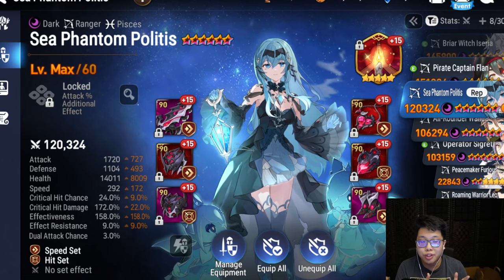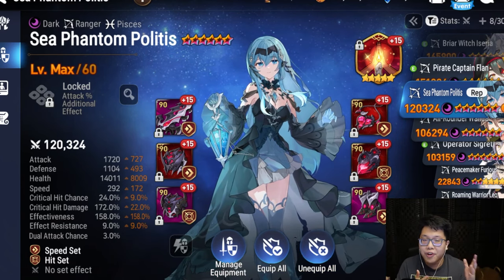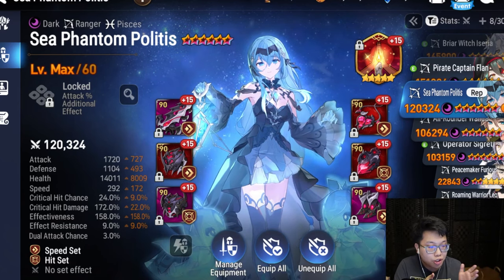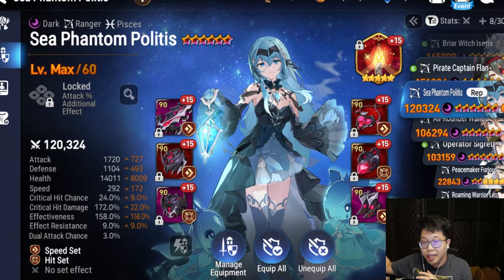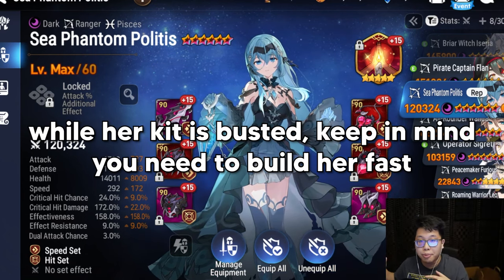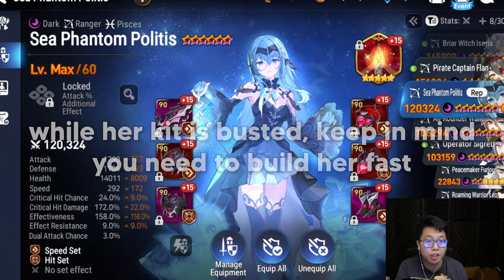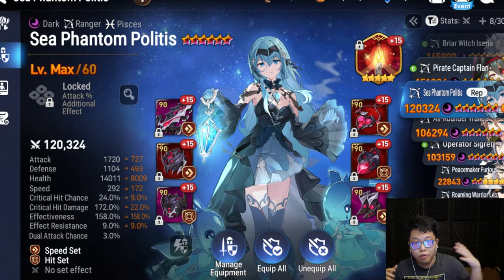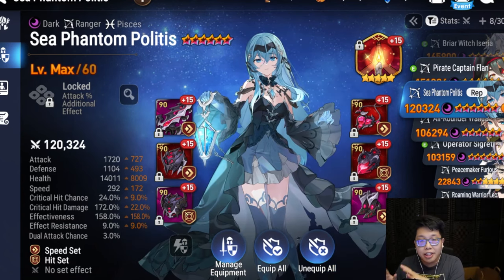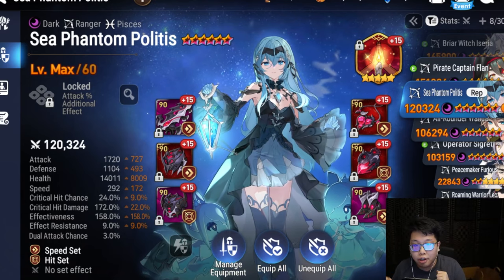In terms of whether she's a must-pull, a lot of openers recently have been really strong — characters like Knockwall, Laia — and of course she is a Moonlight character and we haven't even seen what ML Senya looks like. That said, her kit is definitely above average, and if you're struggling with PvE or want to play more aggressive, faster-paced, higher-tempo games, Sea Phantom Politis is a great candidate for your account. Even if you run her slower, she has a lot of value as a cleave setup, aggro setup, or paired with slower characters.